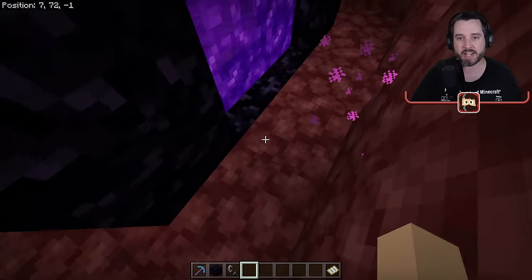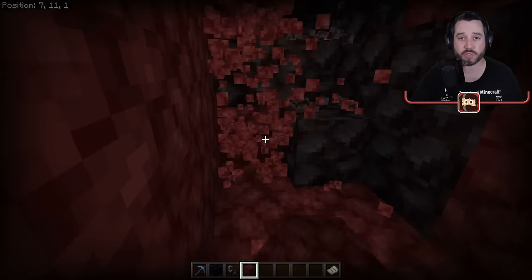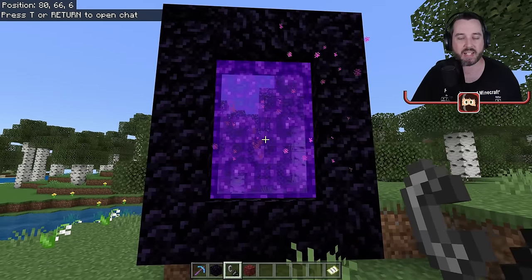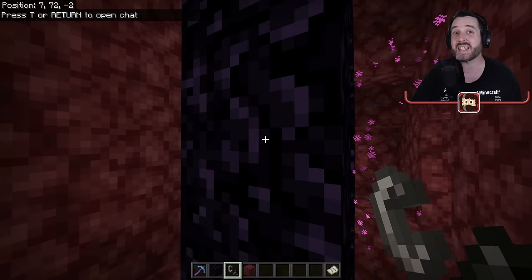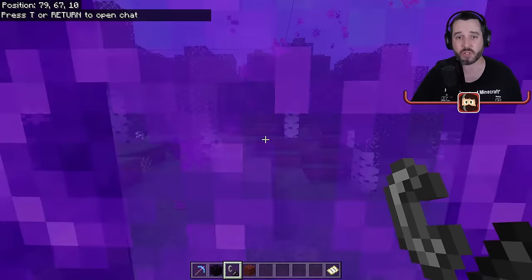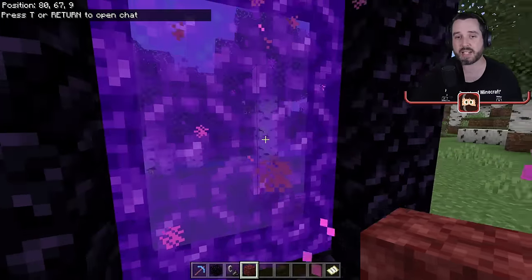We need to remove the surface-level portals. Our original nether portal is at x=8, z=1 — let's dig down to y=11 and place it there instead. However, if you put a portal at the same x/z with a different y level, the game links to the closest y level. Since my surface portal is at y=72 and this one is at y=67, they're closest together and will link. Removing the surface portal fixes this.